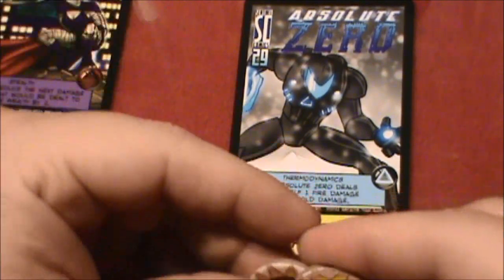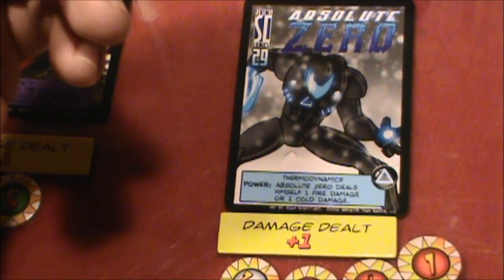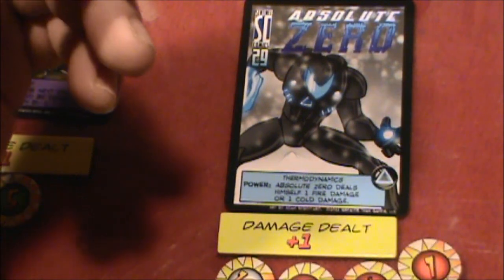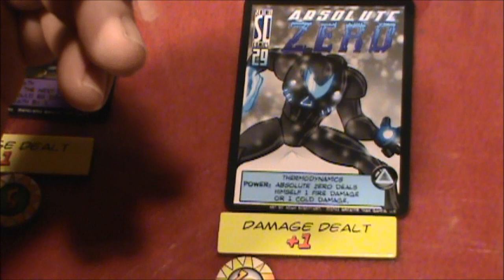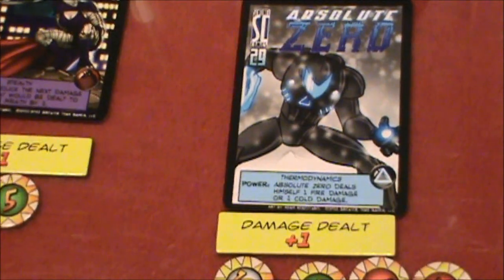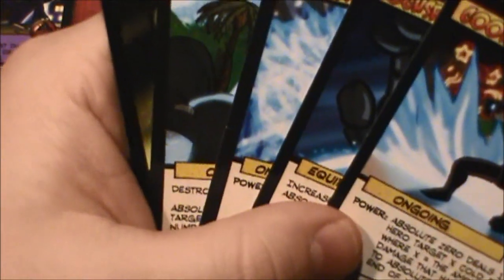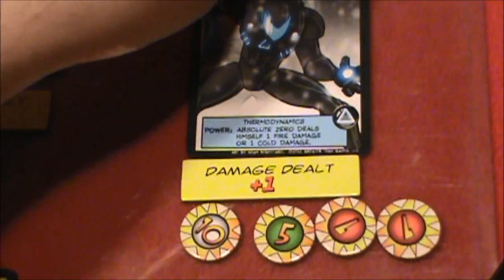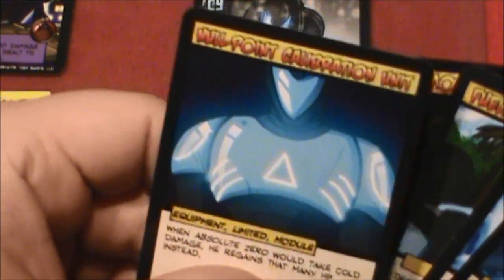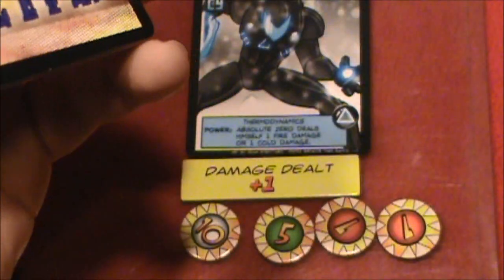He's going to heal three hit points of damage, so he's at 17 hit points. Absolute Zero is in pretty good shape. Draw a card — got another one of these. And that'll do it for Absolute Zero.